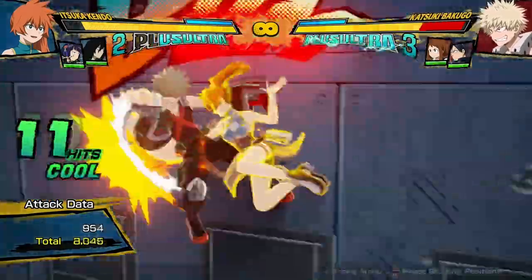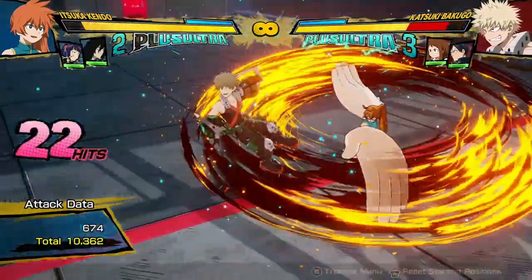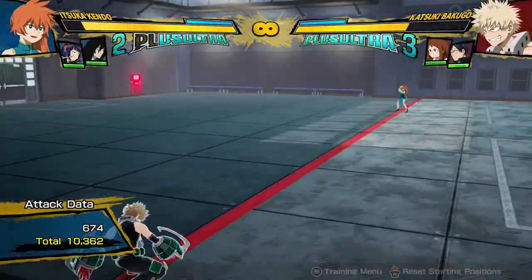The timing on a lot of her combos is a little bit tricky, because you need to delay things and then not delay others. There we go. So 10,300 damage for a single dash cancel combo — that's pretty good, that's above average damage.